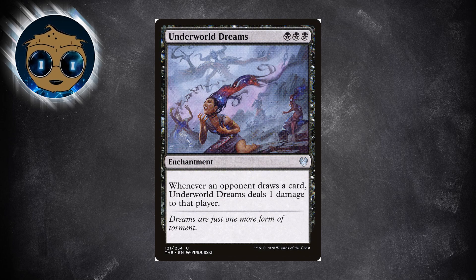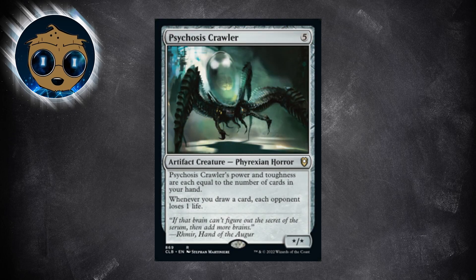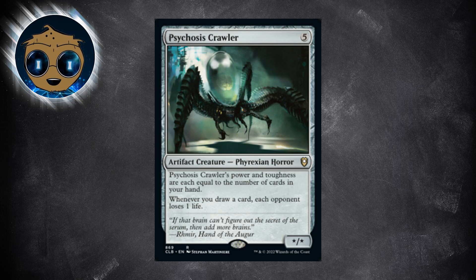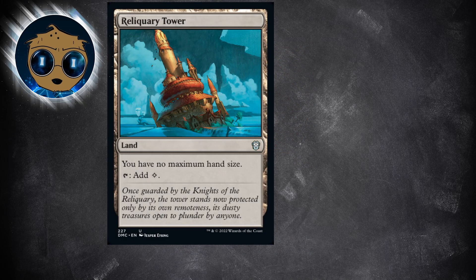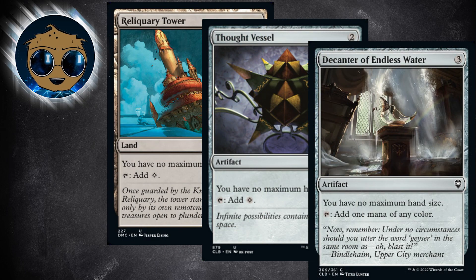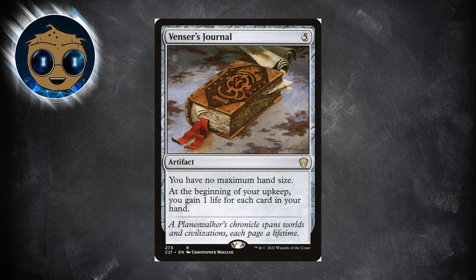Psychosis Crawler is an artifact creature for 5 whose power and toughness are equal to the number of cards in your hand, and whenever you draw a card, each opponent loses a life — so you'll definitely want this in a Gix deck. Once you get a huge number of cards in your hand, you'll want to keep them, so the usual card draw staples should be included: Reliquary Tower, Thought Vessel, and Decanter of Endless Water. Adding Venser's Journal will make paying life for cards a non-issue — it's an artifact for 5 that says you have no maximum hand size, and at the beginning of your upkeep, you gain 1 life for each card in your hand.